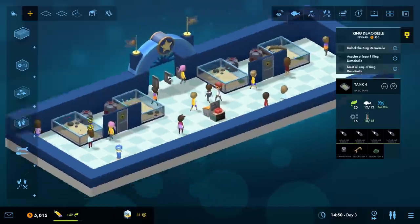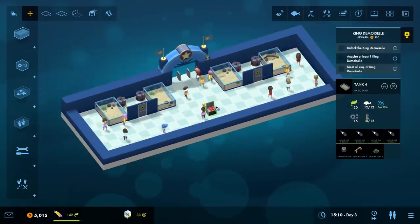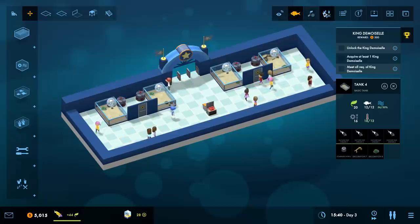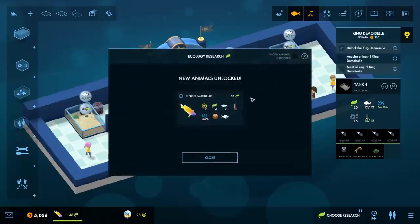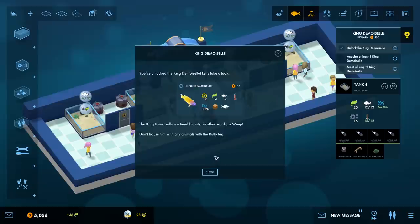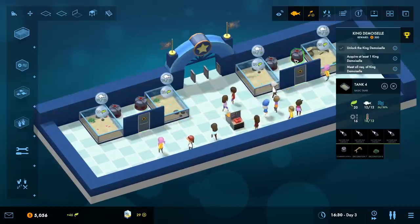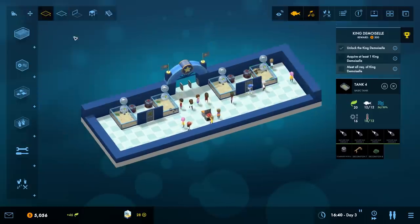We do have a lot of tanks now so I probably should consider hiring another employee - it's really hard to tell whether they're getting an appropriate amount of feed. New animals unlocked - the king demoiselle! It's a wimp and cannot be housed with a bully. You need at least one king demoiselle to meet its requirements - it's a timid beauty, so don't have any animals with a bully tag in the same tank.